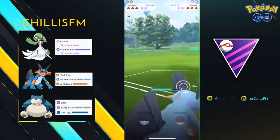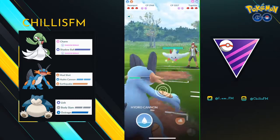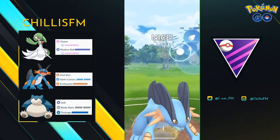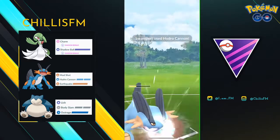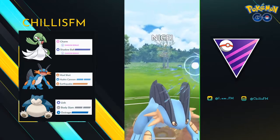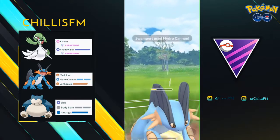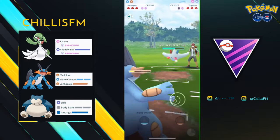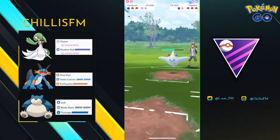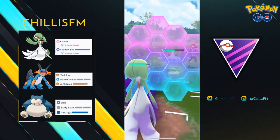They throw Body Slam at my Swampert and then bring in a Togekiss. This is horrible — I don't have Sludge Wave on my Swampert, so all I can do is spam Hydro Cannons and hope to get out somehow. They shield the first one, I throw the second one, but unfortunately I don't get the shield on the second one. They farm my Swampert down, and I bring back in Gardevoir to finish off their Togekiss. At this point, I might as well use my shields.